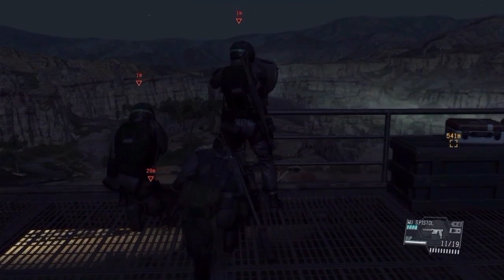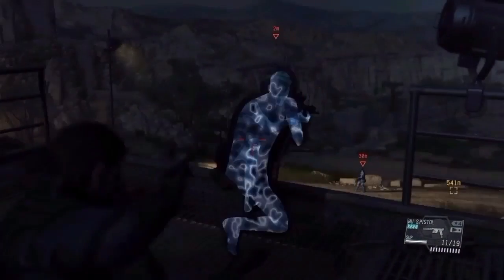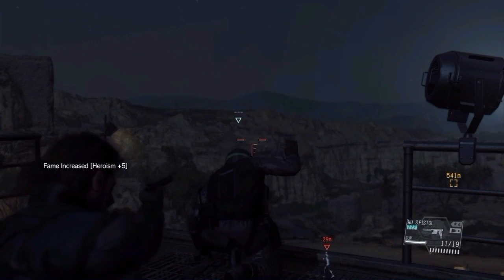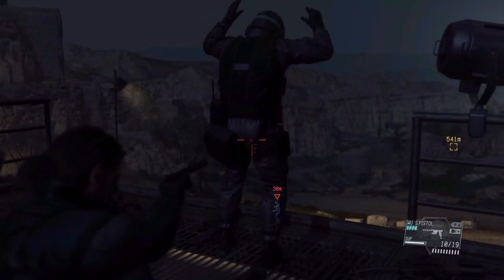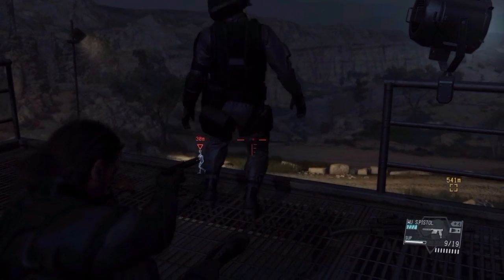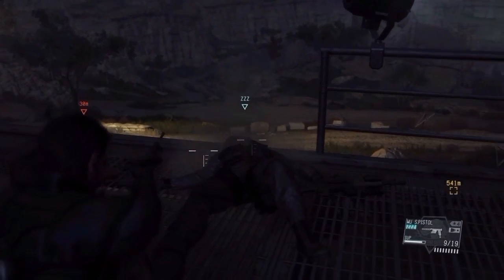First we grab the target we intend to abduct. Then we hold the aim button to initiate the holdup on the other guy. Now that we have done this the situation is relaxed and we can incapacitate the other guy at our own discretion and be on our way with the target.